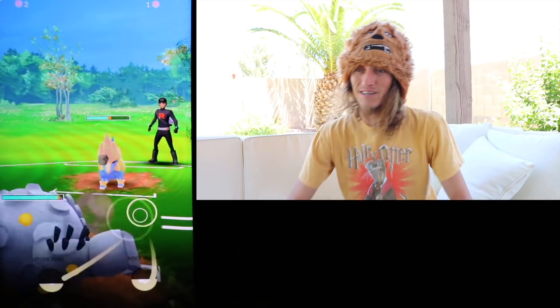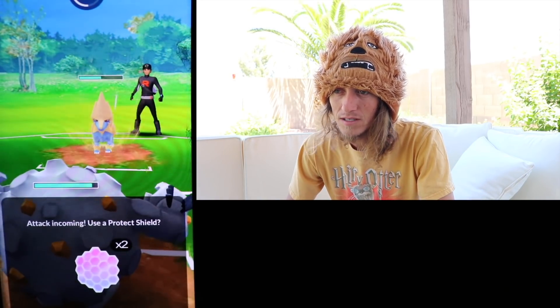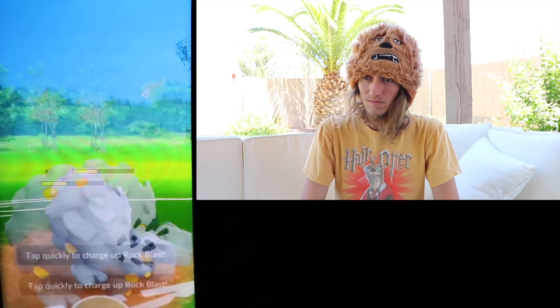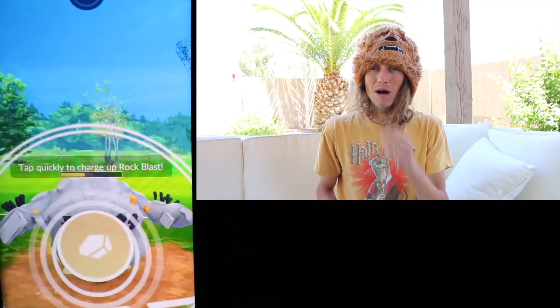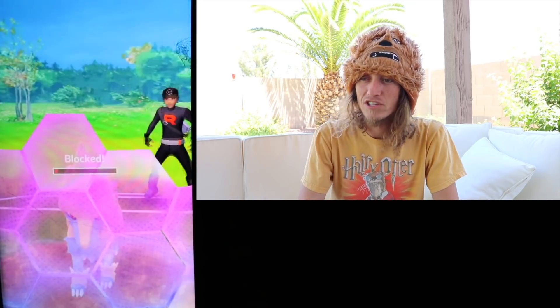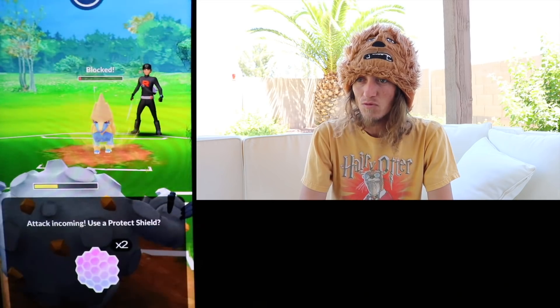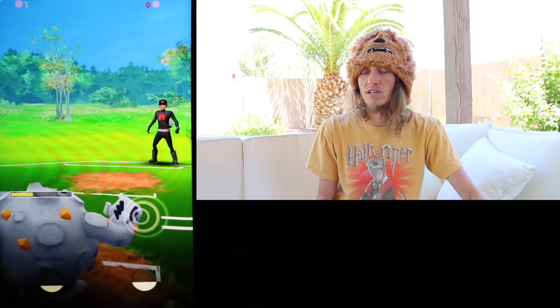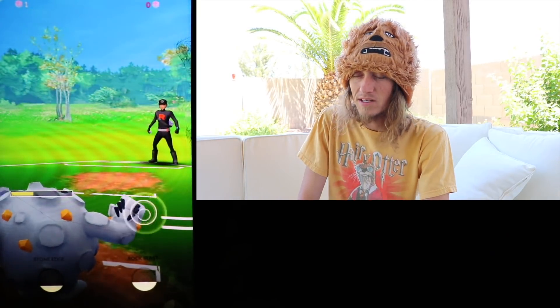It's Alolan Graveler time! This is gonna be a good matchup for us — we're gonna be able to resist everything it throws at us, but the Wild Charge still hurts and is still a powerful move. We were going to take them down with just fast moves, but then we'd have the shield, so we force him to use a shield as well. Now we're both down a shield, putting him down to zero shields and giving us a little energy going into our next fight.